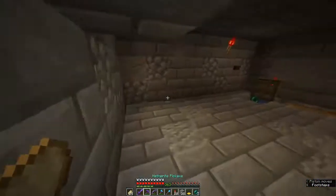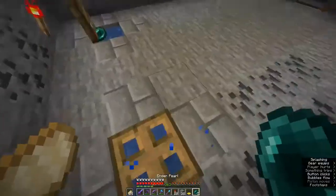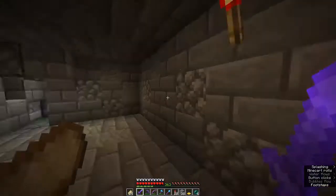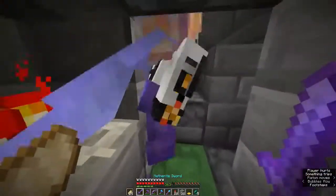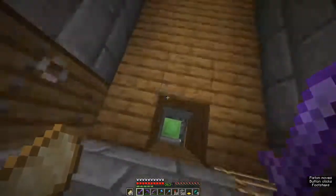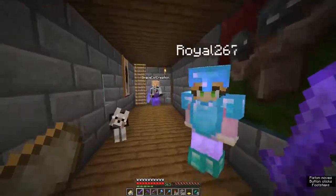It closes up and now we're free to use our teleporters. I just hit this button — teleport back to our base, reset it, teleport back to Royal's base, reset it. Then we press this button and it launches us back up to the top. Pretty epic — I just wanted to show you that because we're pretty proud of it.